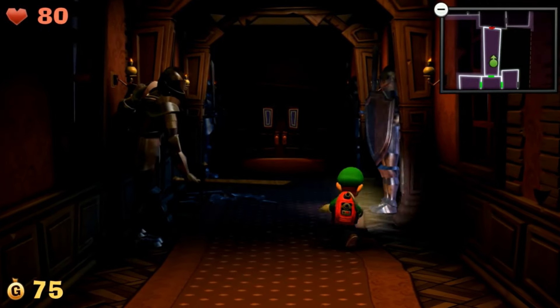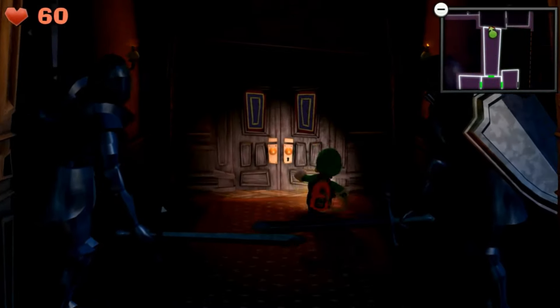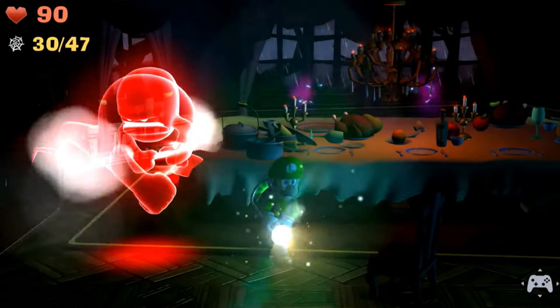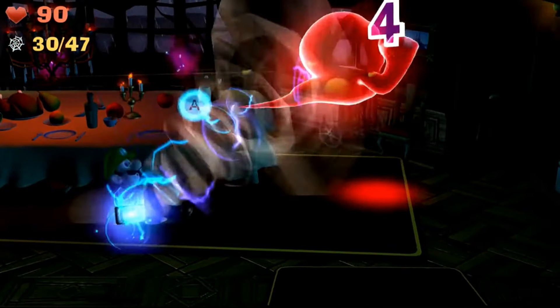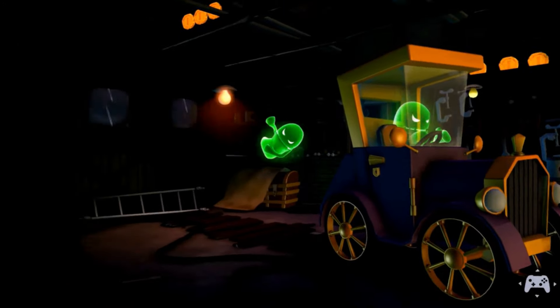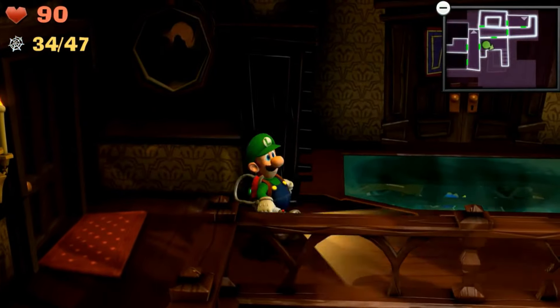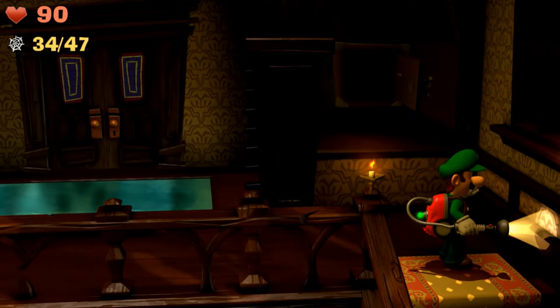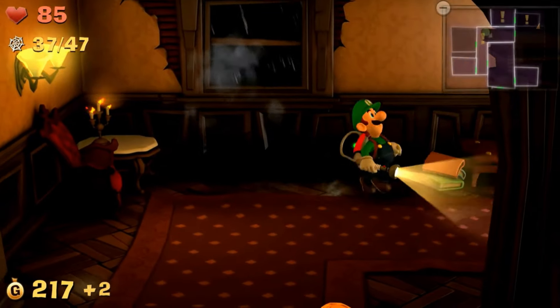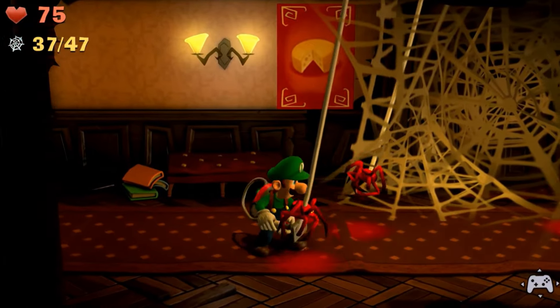The first thing you'll notice about Luigi's Mansion 2 HD is that it looks great, bringing the 3DS version more in line with the third installment released on Switch. The game looks beautiful — all the character models, from Luigi to the ghosts, have been given a major upgrade, even down to Luigi's clothing. This helps the ghost personality shine even more, which puts a smile on my face. As Luigi walks around the mansion, you notice the improved lighting adds more atmosphere. It's not the Resident Evil mansion, but it's spooky enough. Each mansion also has plenty of great self-contained puzzles and collectibles to encourage exploration.